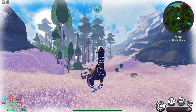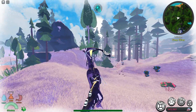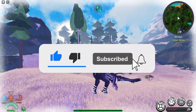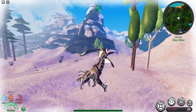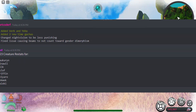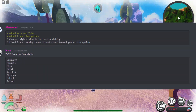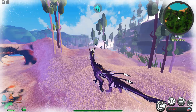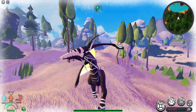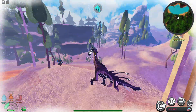Hey guys, welcome back to another video. As you can see, Creature Scenario just recently got a new update. In this update they added two new time gacha creatures and a bunch of restats for a bunch of creatures. In this video I'm just going to be showcasing this creature — it costs 100 hours to obtain, so good luck to you all and keep on grinding.